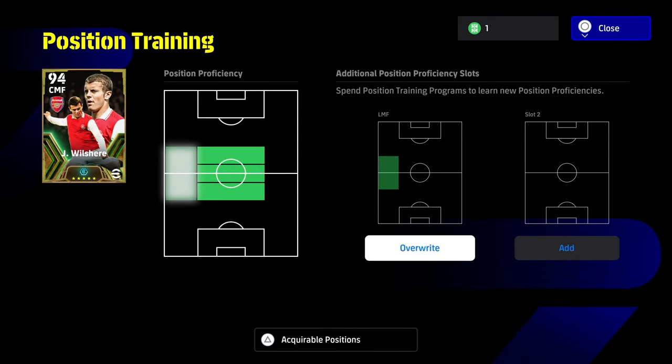It's a brand new position we're creating for Jack Wilshire, and it goes from blank to faded green. We still have CMF, AMF, and DMF as max proficiency — bright green — but the faded green is a brand new position that we can now move over to slot two.